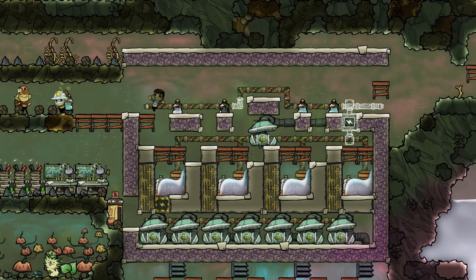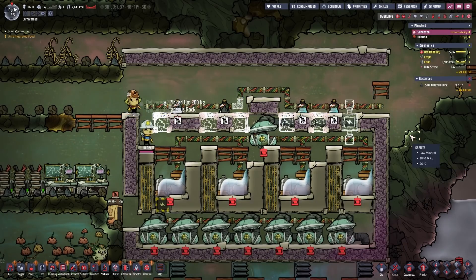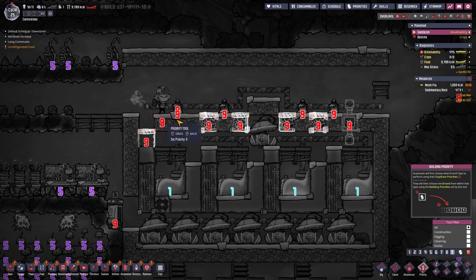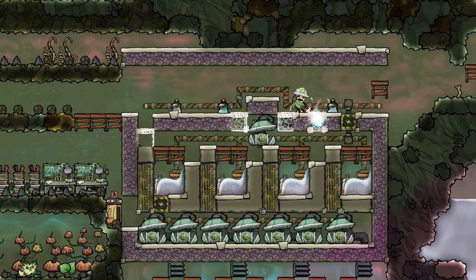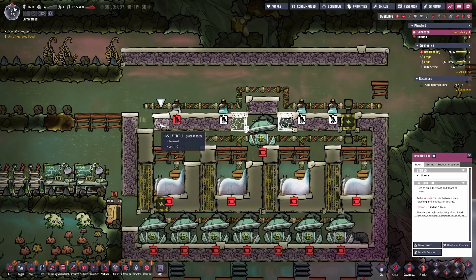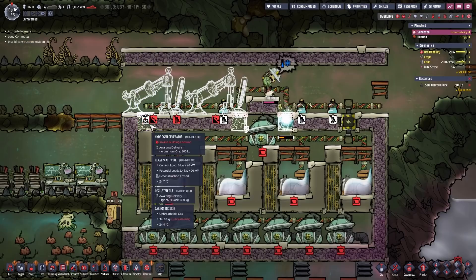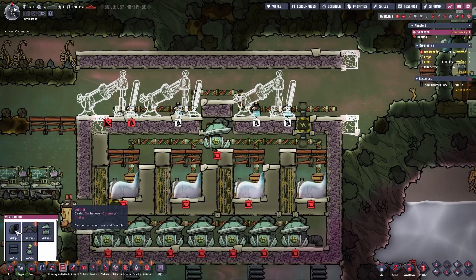I skipped the part where the dupes were taken forever to bring over the water bottles, as well as the stop and go game with dropping the water down on top of the salt water. But rest assured, every tile probably should have less than two kilograms of liquid in it. And now in order to make this a proper swarm — a self-powered oxygen machine or module, however you want to call it — we need some hydrogen generators for the power production.